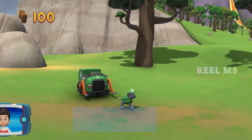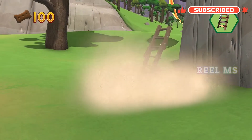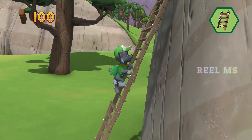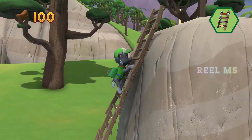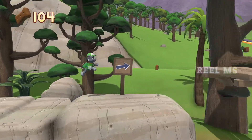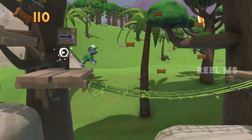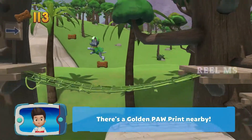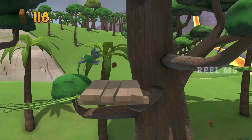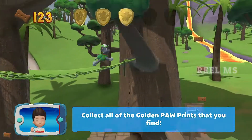Rocky! We're about halfway to the end. Pick the pup ability that you need to use. Great job! Awesome climbing! Let's keep moving! There's a golden paw print nearby! You got the golden paw print — collect all of the golden paw prints that you find.